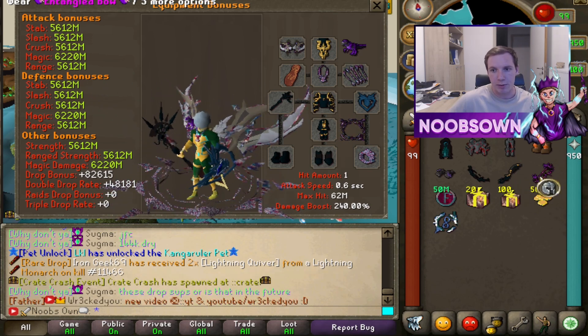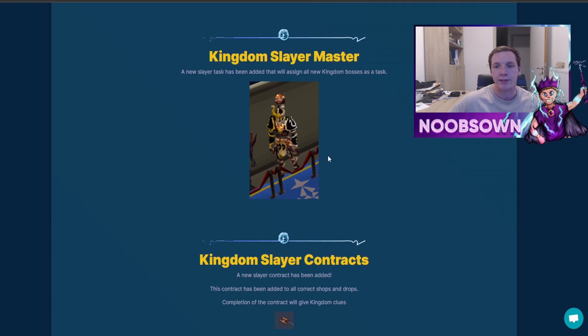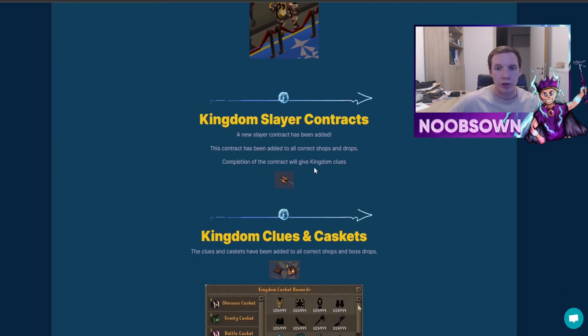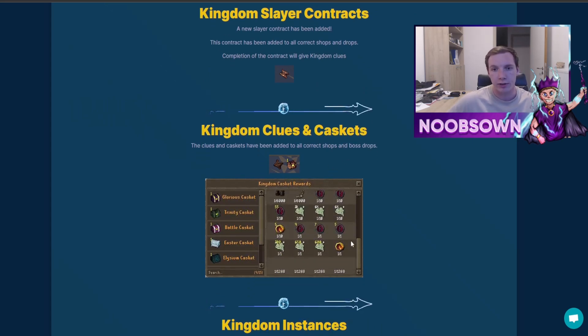Continuing on the forum post — there's a new kingdom slayer master. This new slayer master will assign new kingdom bosses as slayer tasks, so you can complete those while on task. There are also new slayer contracts that have been added to all correct shops and as drops. Completing a contract will give you kingdom clues, and you can open the caskets for rewards.